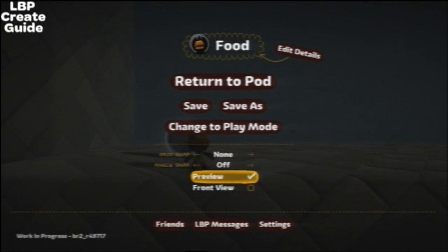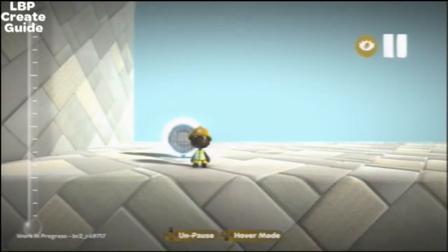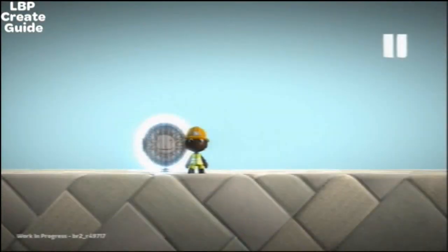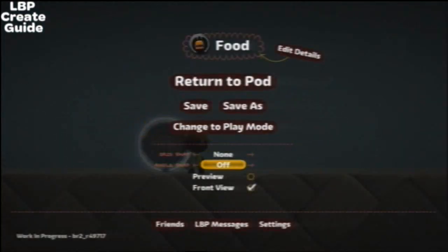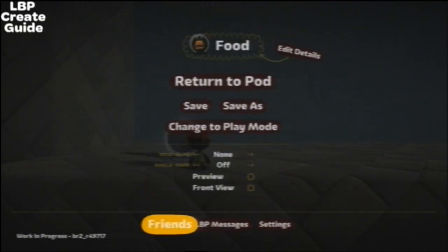Preview mode basically shows you what it'll look like in play mode. To know you're in preview mode, there's a little eye in the corner next to the pause. Then you've got front view, which instantly goes there — pretty good instead of zooming in. I've got friends but no one's on at the minute.